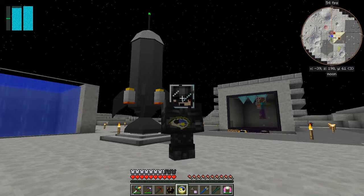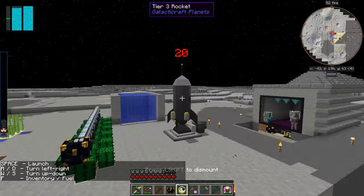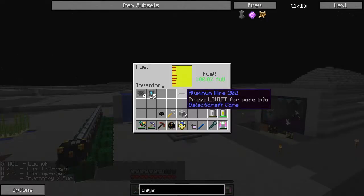Hello everybody and welcome once again to Galactic Science 2. We're ready to go, we've got everything we need, so let's go to our next planet. I'm just deciding which one I want to go to. We'll get into the rocket and find out when we're there. Let's right-click the rocket and press space. I think we're full on fuel - let's just check the fuel. We are good.